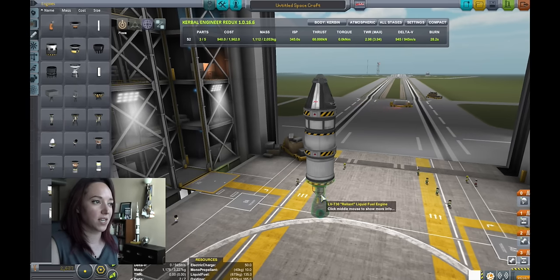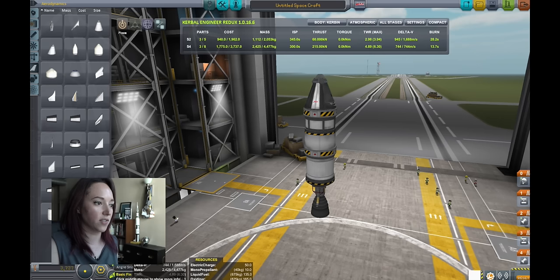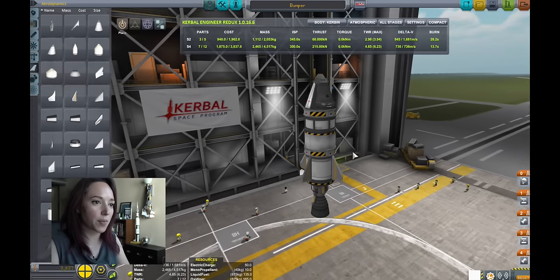Fins were kind of Wernher von Braun's trademark. We're going to put four basic fins on for a little bit of steering and guidance help on this rocket — but also because it's what the real rocket had. So here is our Bumper Rocket.